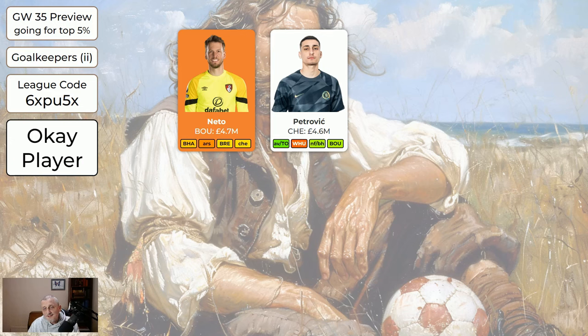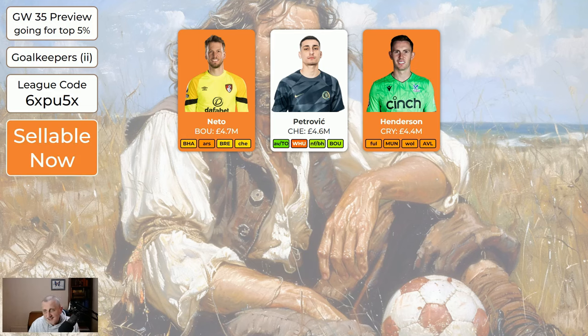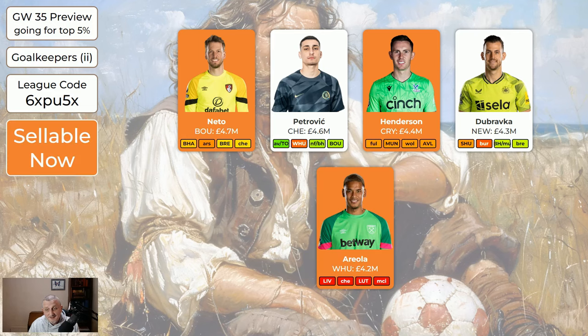Petrovic has got a double this game week and a double in two game weeks' time. Chelsea defensively aren't great so there's a reasonable chance he won't get any clean sheets, but with a double game week that could be a three and a three — he could well get six points. Henderson's fine to sell. Dubravka: we still don't know when Pope's coming back — if he's not back this season then Dubravka is very good at 4.3, home to Sheffield United this game week and a double in 37. But if Pope comes back in 37 there's no point having Dubravka. If you've got him he's fine to keep, but you should be able to get players where money's not an issue. Areola's not playing at the moment — you should sell him. If you've got two of Areola, Neto, or Henderson, it's worth changing one of your keepers even if it's for a hit.